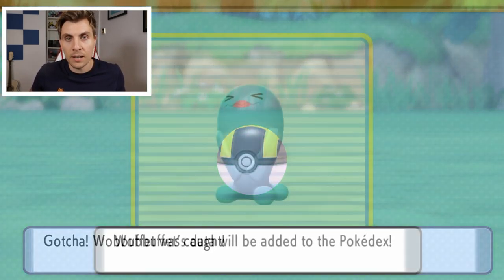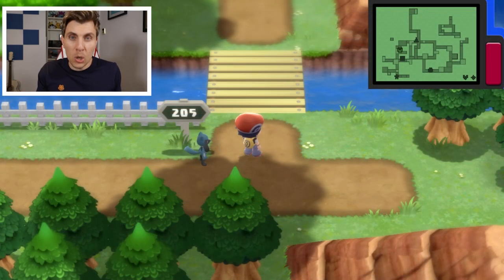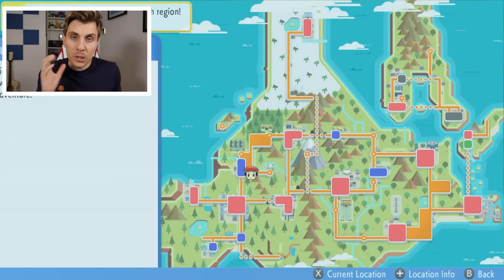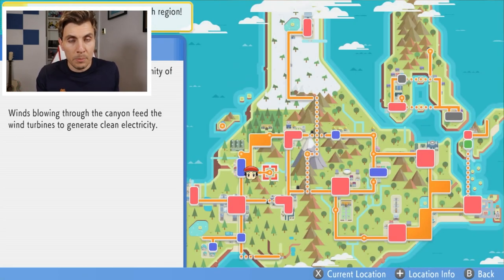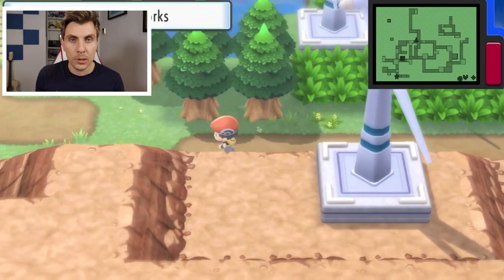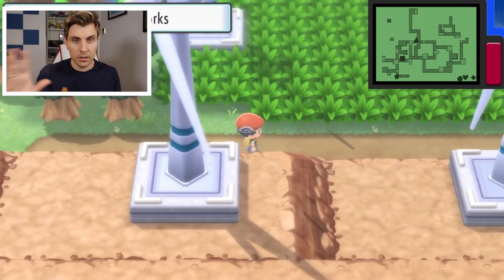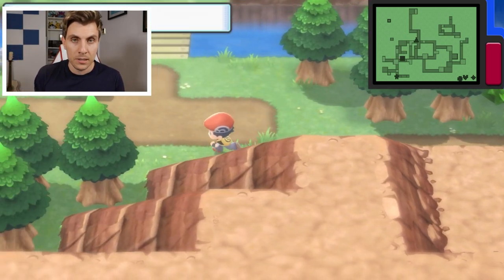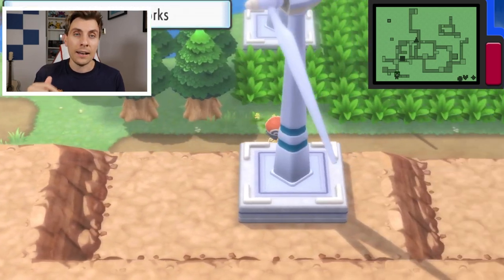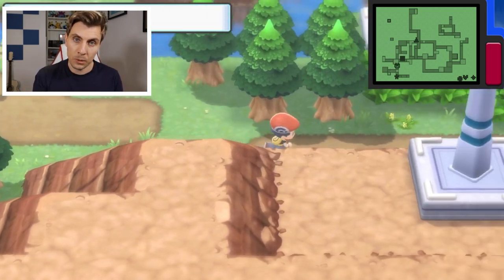So once we've got Wobbuffet, now is the time we can go after Mesprit. The best place to trap and pin Mesprit on the map is by going to the Valley Windworks. Between the Valley Windworks and Route 205, you're going to have two large areas of grass where you can run around and get the encounter if Mesprit is in that area.